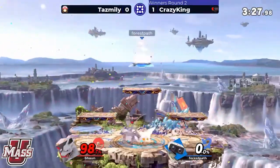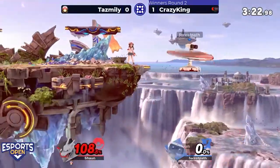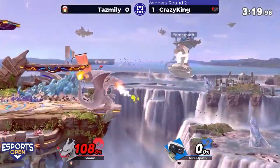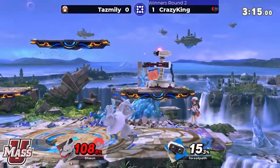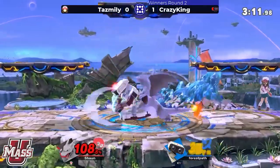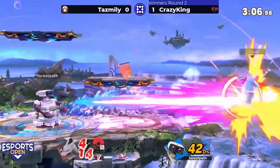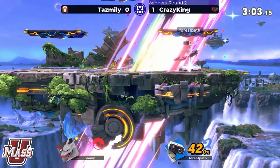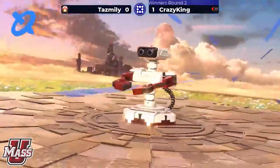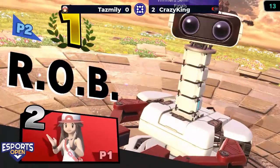Flare blitz taking a little extra damage but taking the stock as well. Going low to avoid that side-B, fire breath — shield poke with the up smash, gotta be careful. Over-commits with that neutral laser to cover the platform landing and that's gonna do it. Crazy King, 2-0!